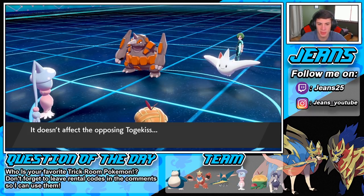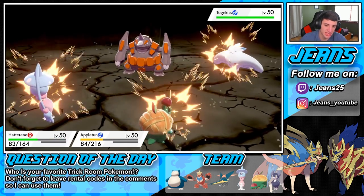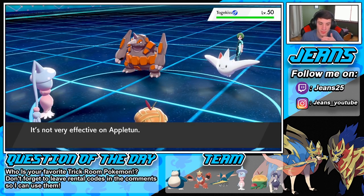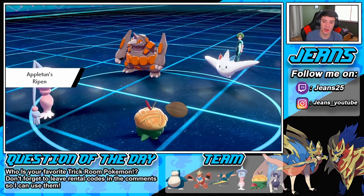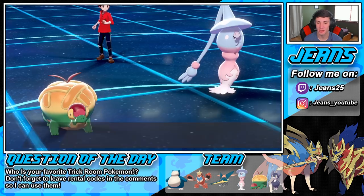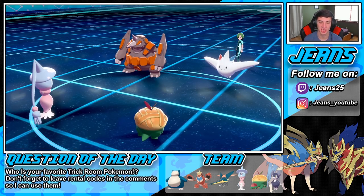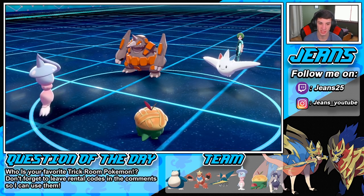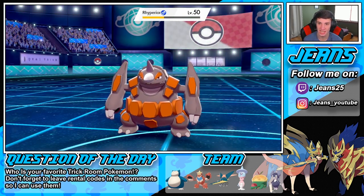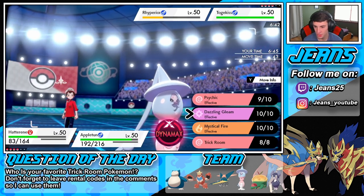We eat that Earthquake all day and we're able to get off a Psychic. The Sitrus Berry pops to give us health back, and we can Recycle next turn to get it again. Reflect is up — look at that HP, huge. I'll Recycle next turn and throw another Psychic at Togekiss, do some real damage. Big damage right there. Should we go for trick room? He's not setting it, so I'm going to go for it.